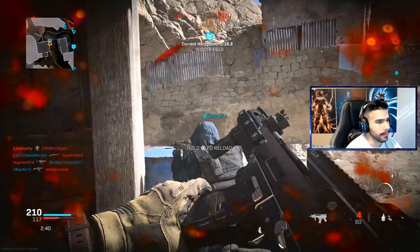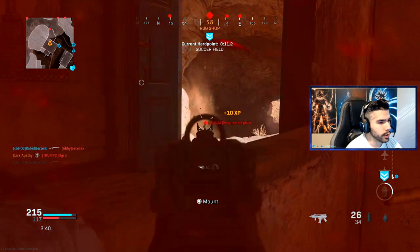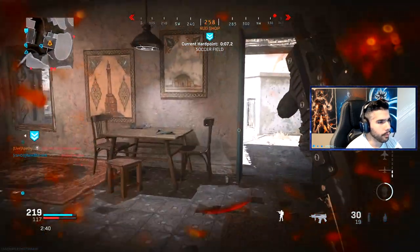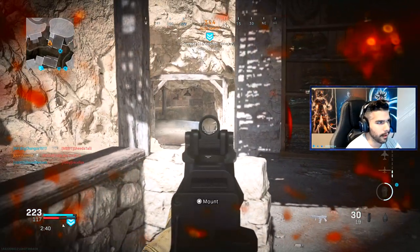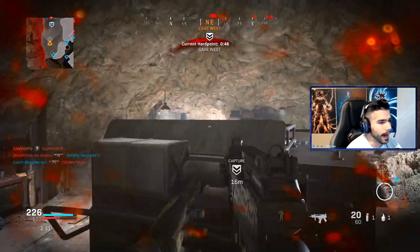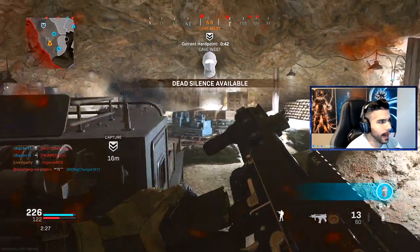I'm using basically the max movement speed build on this gun. I got the barrel, the no stock, and the 30 round mag — the G36C clip, whatever you want to call it. If you're looking for something different, this gun is actually really good. I can't believe I just killed that guy — not even trying to gas that, I just beamed him with like three movement speed attachments.